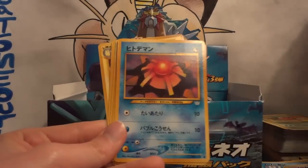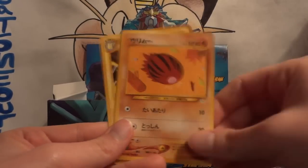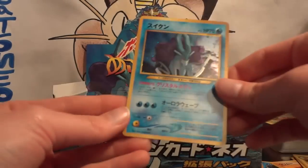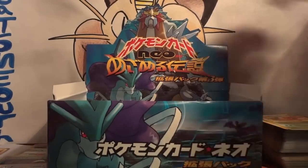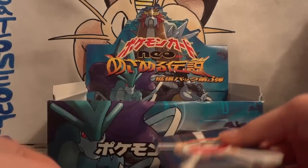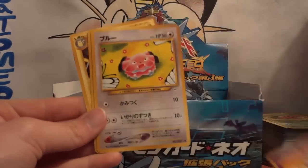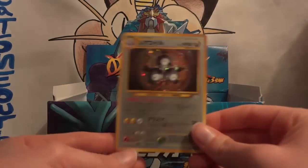Next pack: Qwilfish, Aipom, Rocket's Hideout, Staryu, Farfetch'd, Unknown Y, Swinub, Paras, and Raichu. My hollow is another Suicune — I'm pulling lots of Suicune, lots of the Legendary Dogs, which is kind of cool. We still have a good number of packs left, like maybe 15-ish — about halfway through this video. Following pack: Aipom, Zubat, Golbat, Staryu, Geodude, Unknown Y, Snubbull, Paras, and Raichu. My hollow is a Magneton.